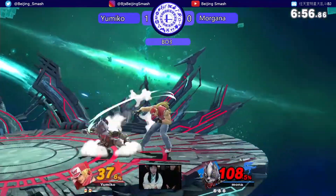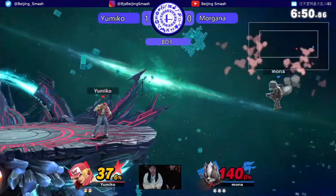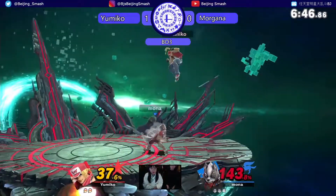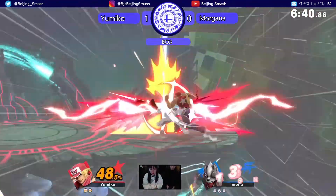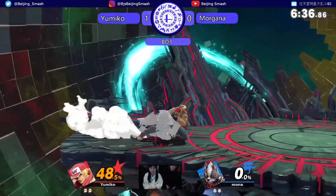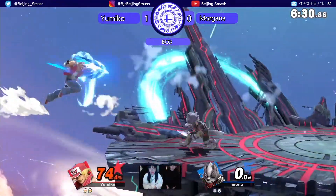That's an opportunity — misses the opportunity to punish that. That's a forward tilt if he's quick enough for sure. Big knee to the face — no pressure at all getting back to the stage. You'll find that out as well: with a lot of characters, I'd rather ledge guard than edge trap. Big punch into the wall. Don't land on a shield, especially at 142%.